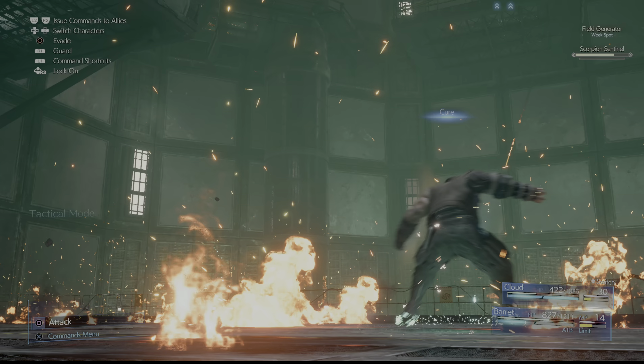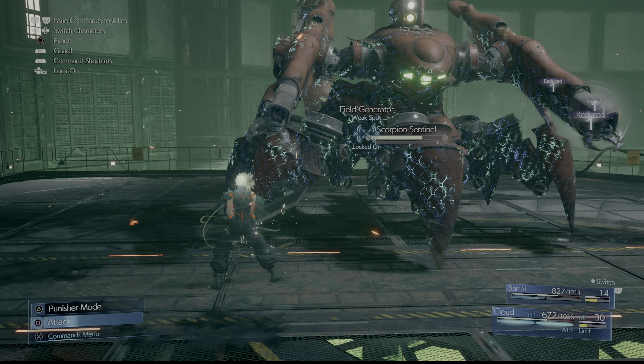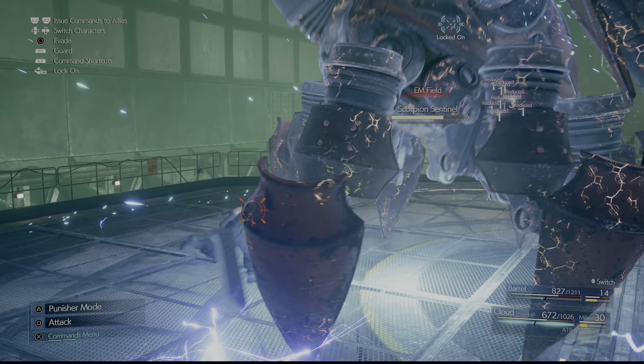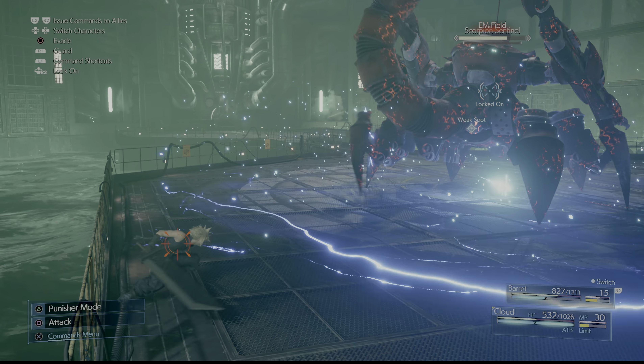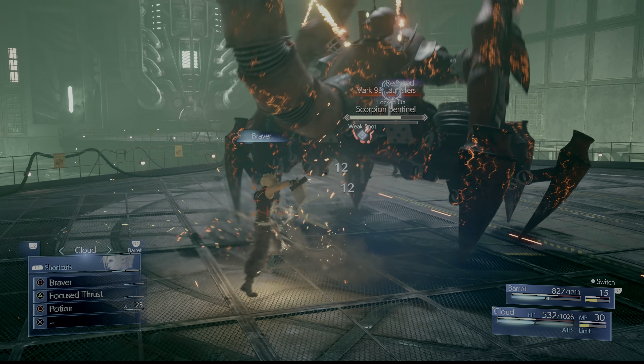But in any event, once you deal some more damage to the boss, it will latch onto the wall, and you kind of just rinse and repeat this process where you want to attack the weak point to break the shield. Although when you aren't near the boss trying to break the shield, it will use an AOE ability, so you've got to be very, very careful with what you're doing.